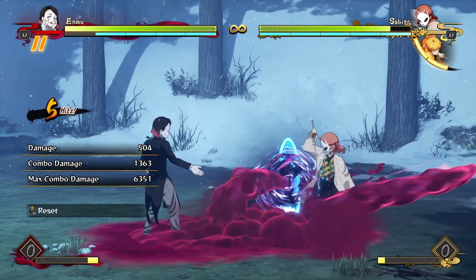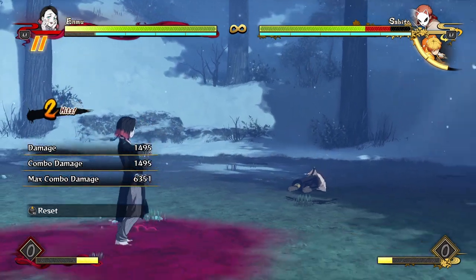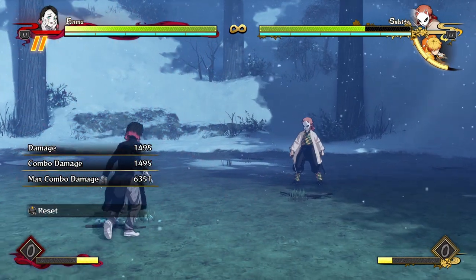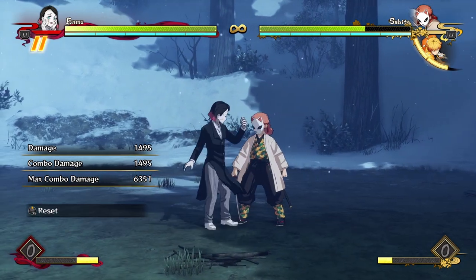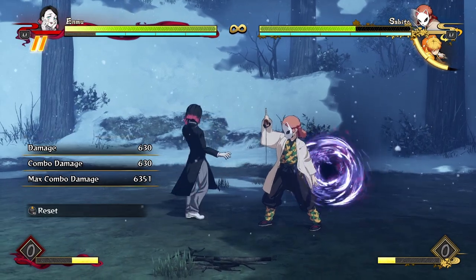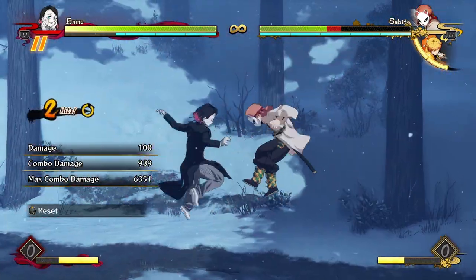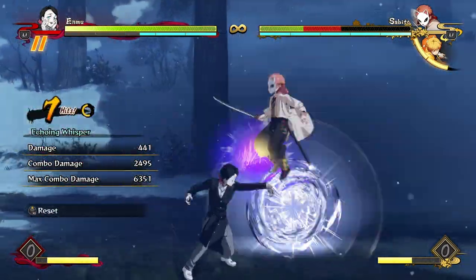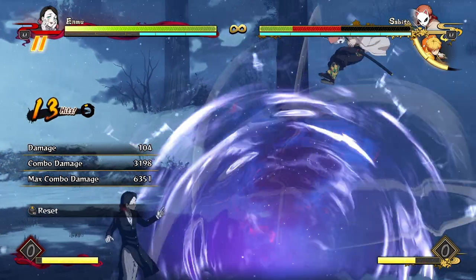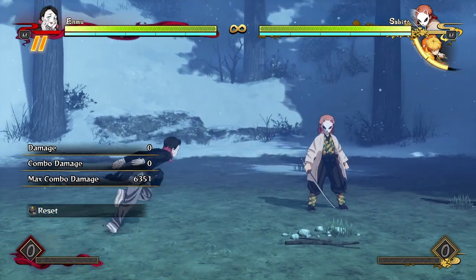The opponent's blocking, they have to block the explosion, and then they get hit by your grab — it's really ridiculous. The explosion has a really good hitbox, pops the opponent up into the air, and stays active on block and on hit. If the opponent doesn't move far enough they get hit by the projectile, and then you can dash up for free and get a full combo going.